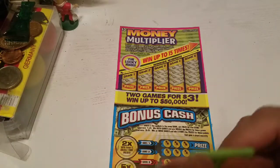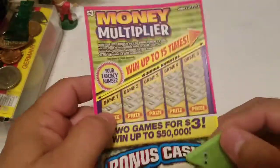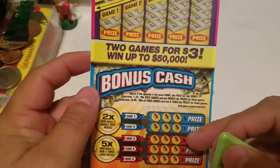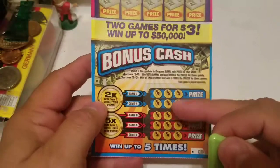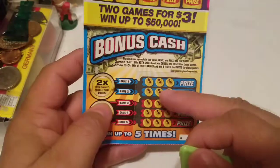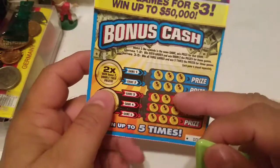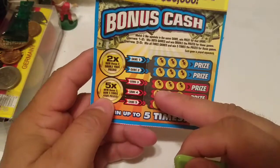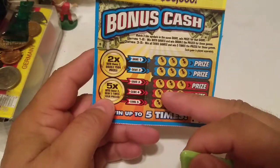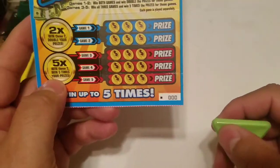Good morning everyone, it's Ohio Tickets with Robert, back with a small $3 — not small in size but small in price — Money Multiplier. Two games: one on top, one on the bottom. You can break it up into three games total. If you get all three symbols the same here and a different set of three symbols here, you win double the prize amount. If you get all three of the same symbols in all three games, you get five times each prize.